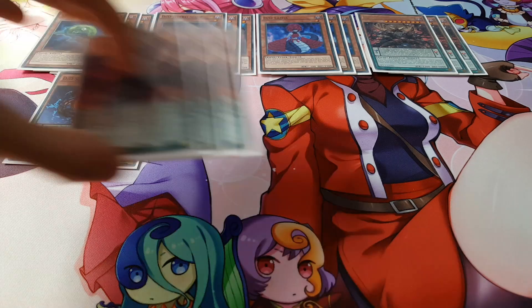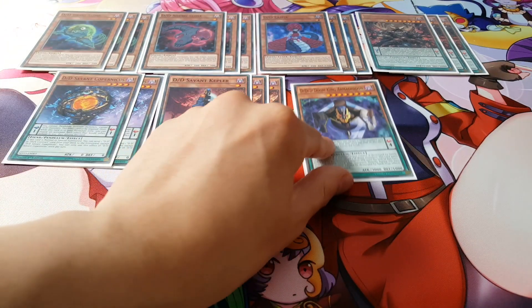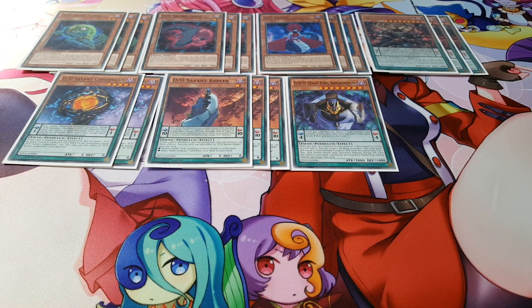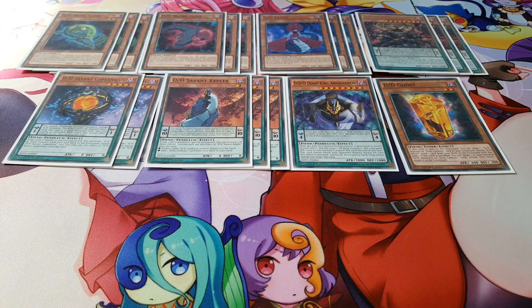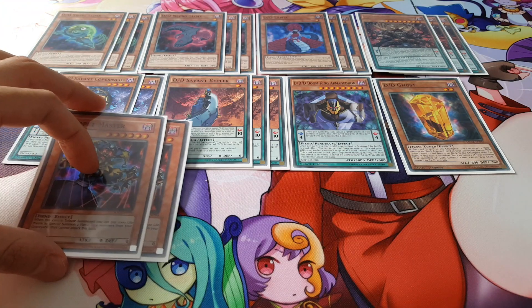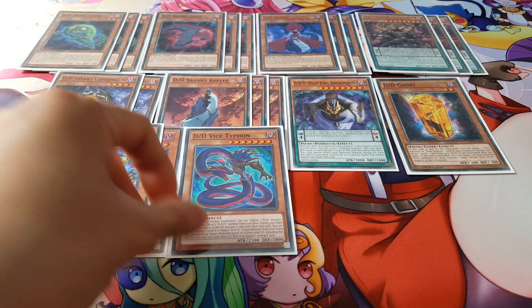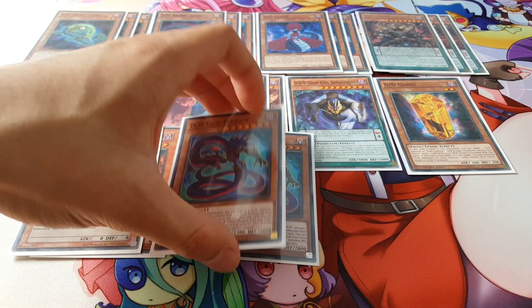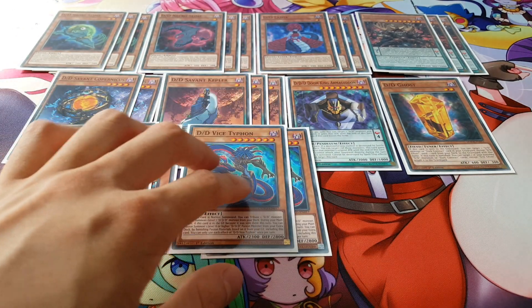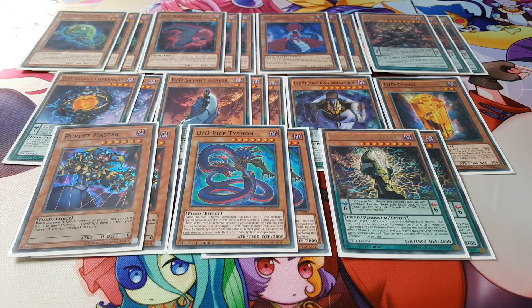We're playing two copies of Copernicus and three copies of Kepler. This wouldn't be a Doom King deck without the original Doom King Armageddon himself, so I'm playing at least one copy of him. We're playing one copy of DD Ghost, two copies of Puppet Master — he will be crucial for the combo — two copies of Vice Typhon, also very crucial for the combo, and two copies of Thomas to round things off.